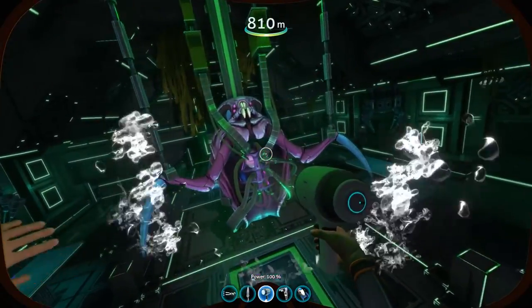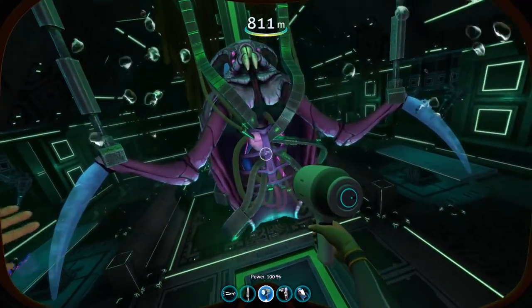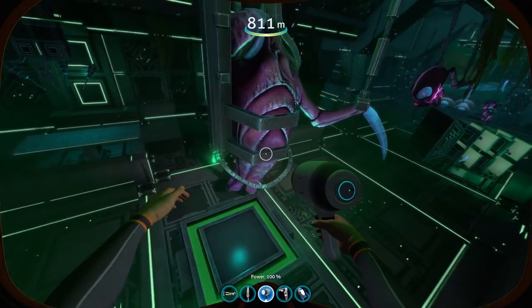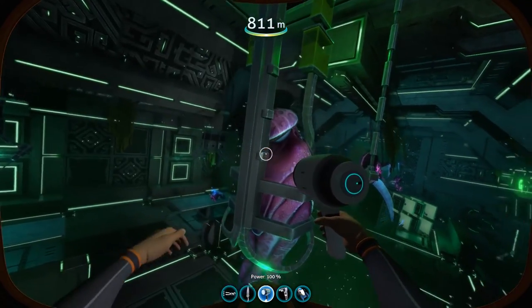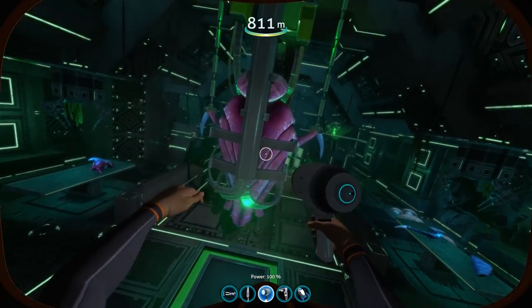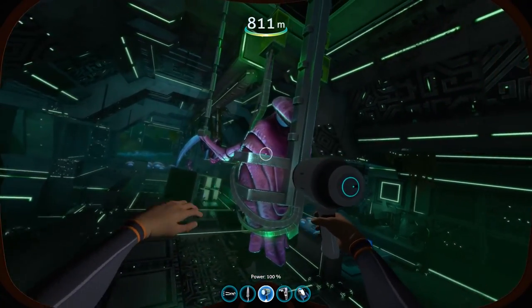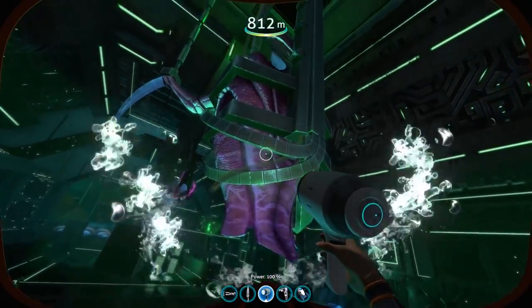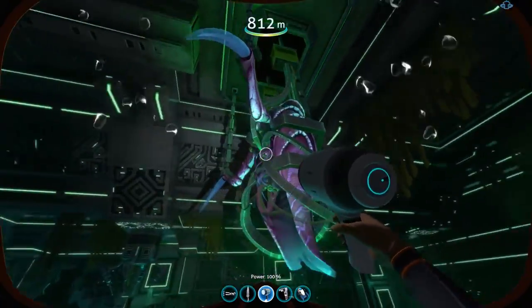Originally, these were constructed in the Disease Research Facility that the player can find on the planet. However, that construction was halted after the attack of the Sea Dragon Leviathan and the subsequent supposed demise of the Precursors. These things have simply continued to wander the planet, trying to wipe out the Charobacterium and protecting the bases built by their original masters.